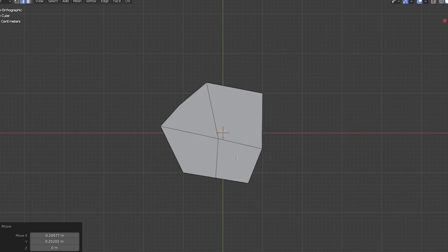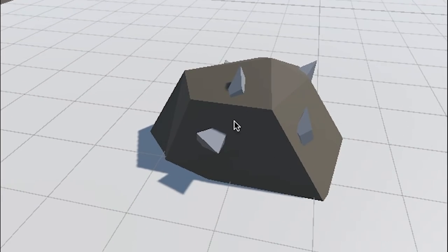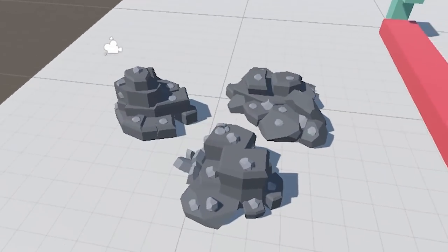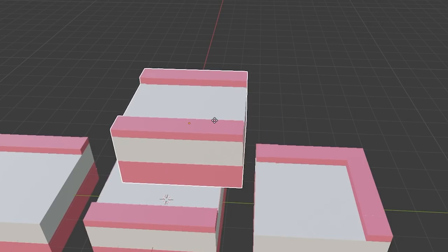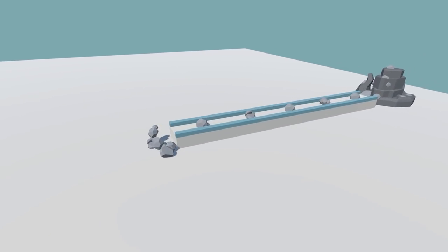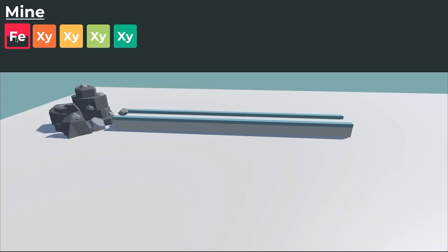I started on the iron ore mining feature by modelling rocks in Blender, but after multiple iterations I couldn't get it right, so I downloaded free rock models online, clumped them together, and added chunks of iron sticking out — eventually producing three basic iron ore nodes. I also tackled the conveyor early: using Newton's third law with two lines of code, I had a stable conveyor up and running. A big focus was UI, so I created buttons of various colours and added a little progress bar animation.